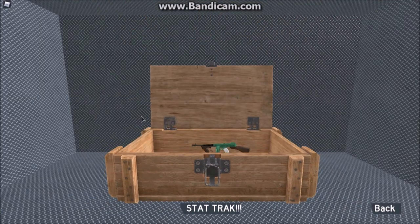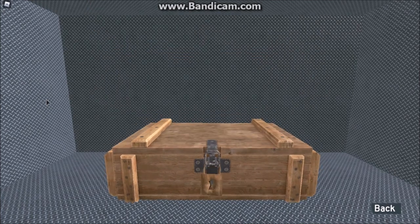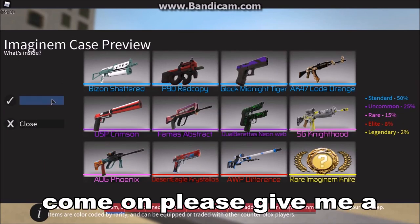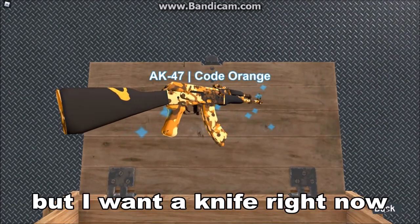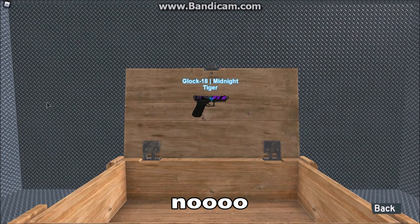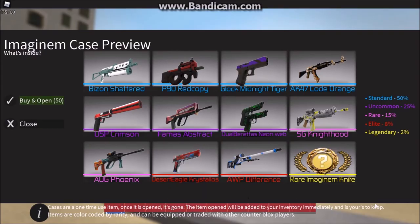I want to get some knives here. This skin is trash. Another four cases — Red copy, Glock Midnight. I have two more cases, please give me a knife. Code Orange — it's a good skin but I want a knife right now. This is the last Imagimum case we'll be unboxing. No! I spent 2,500 credits and all I got were two knives. But you know what, I'll take it.